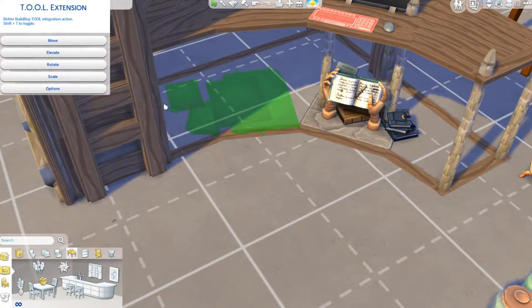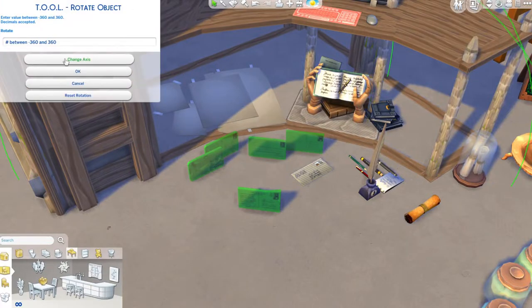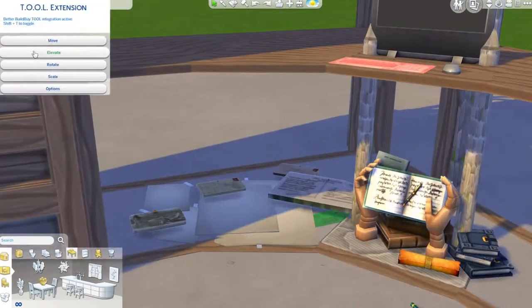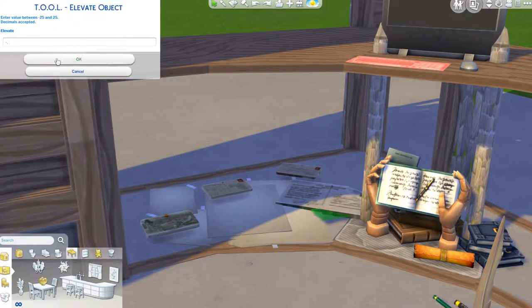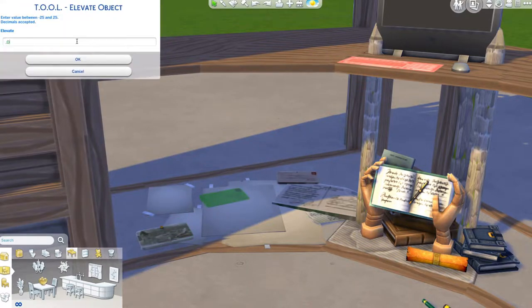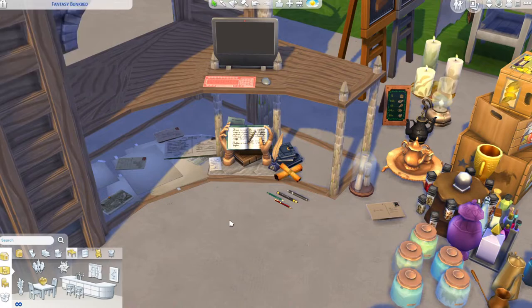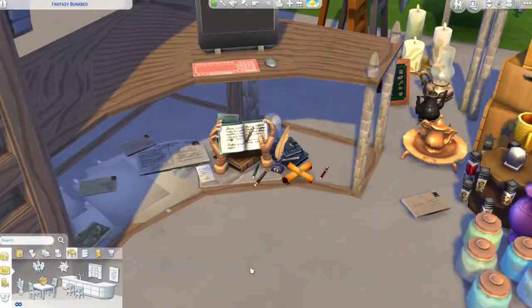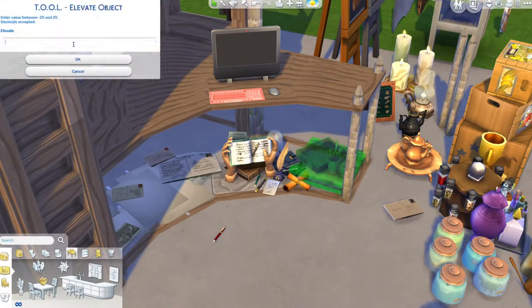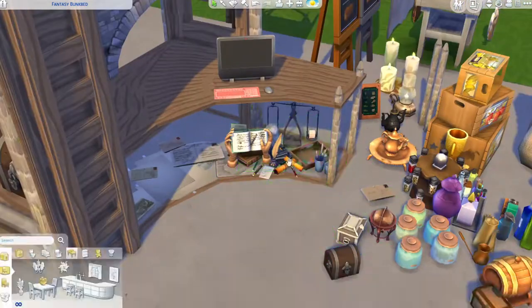I used hands holding a book in place of where the computer screen would be. I have a bunch of lots saved in my gallery with objects pre-placed — base game medieval fantasy stuff, and another with every single pack's medieval fantasy objects — because it takes hours to search through the entire gallery and debug menu. Having all the objects in front of me gives me a better sense of what I can use when I'm stuck.